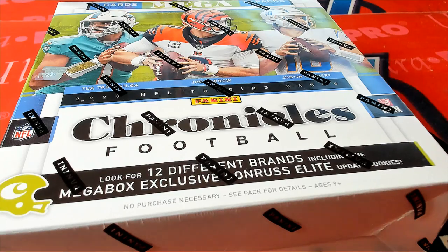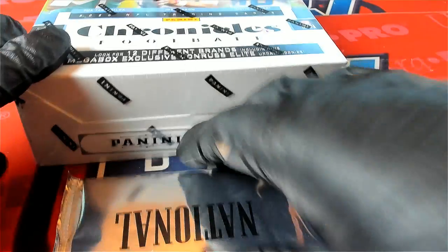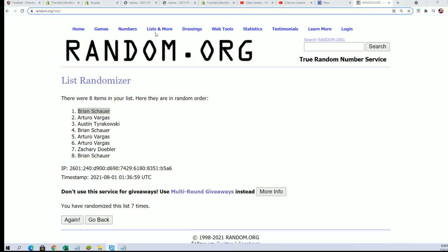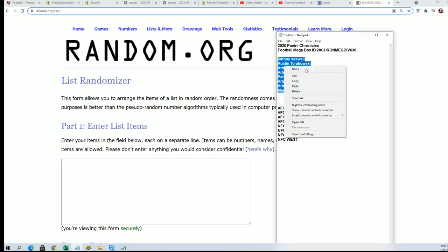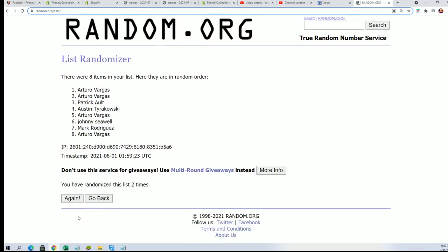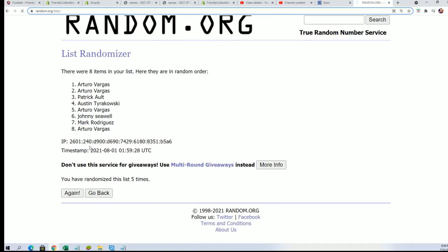Let's see what we can get out of this Chronicles. We'll randomize the owner name seven times, randomize the division seven times, and stack the lists up side by side. You'll get matched up with your division in just a moment. Here's lucky number seven — the first random is finished.